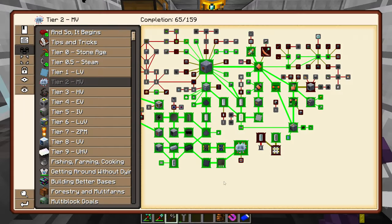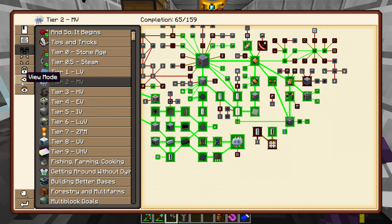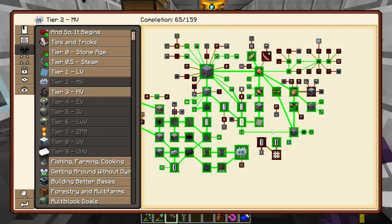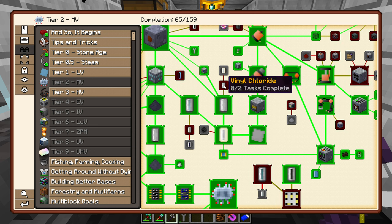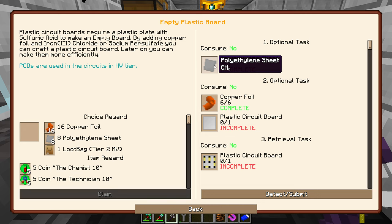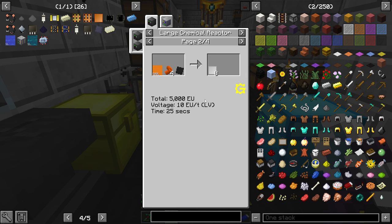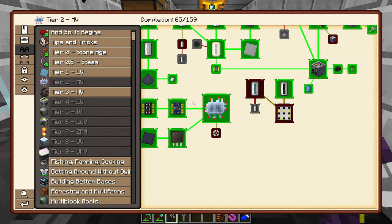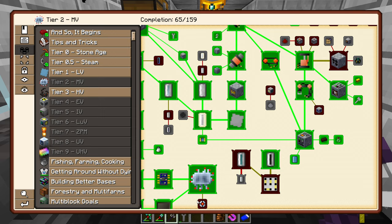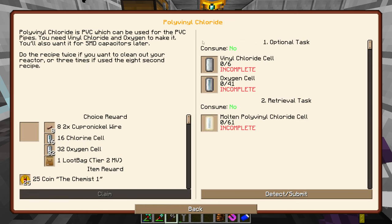Looking through the quest book, I think we're supposed to work on the next stuff. We did molten plastic but never did polyvinyl chloride. You've got ethylene plus vinyl chloride and then polyvinyl chloride, which then unlocks the polyethylene sheet. So: poly vinyl or - okay so it's cheaper and better to use poly vinyl. Ethylene plus chlorine gives polyvinyl, and then the sheets above.